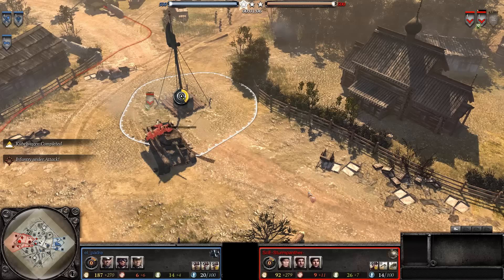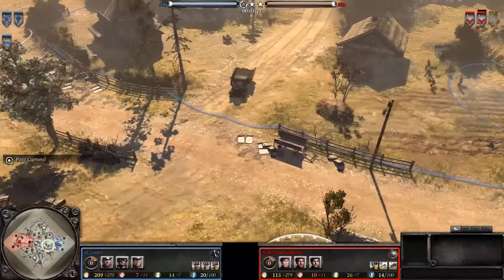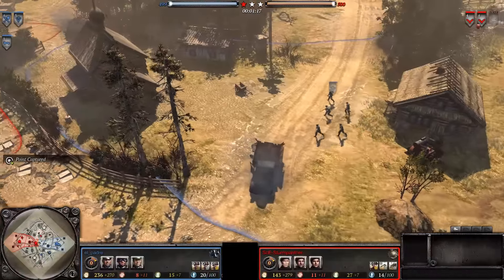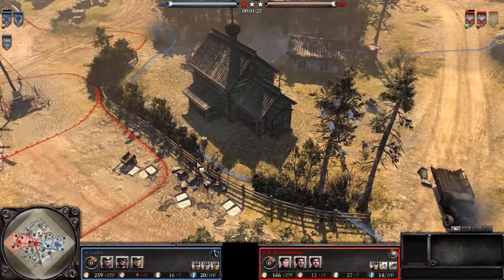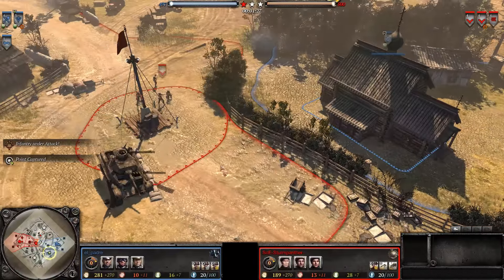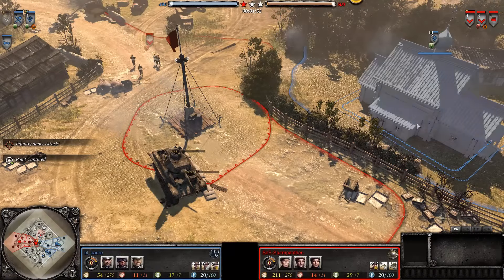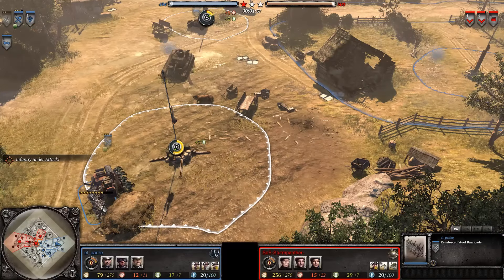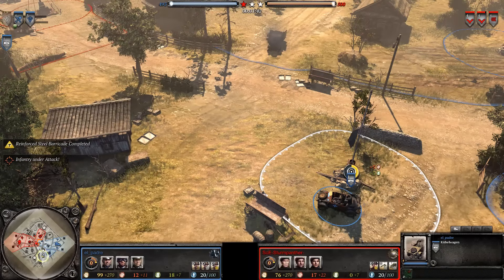A quick note as we see the opening moves with territory being grabbed — why do you always see OKW immediately rush out Volks and then Kubel? It gives you good all-around firepower, but it's also the cheapest way to use all your initial manpower without anything left over. It gets you three squads on the map, the Volksgrens keep guys entertained at long range, and the Kubelwagen can scamper around grabbing territory.